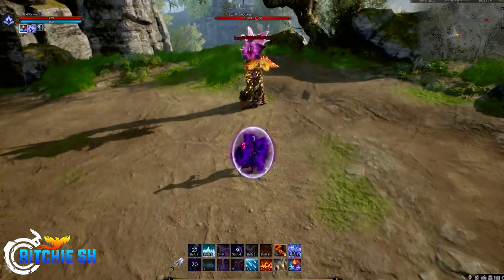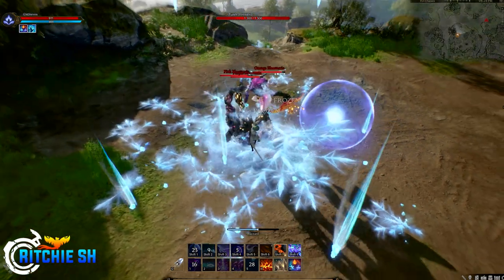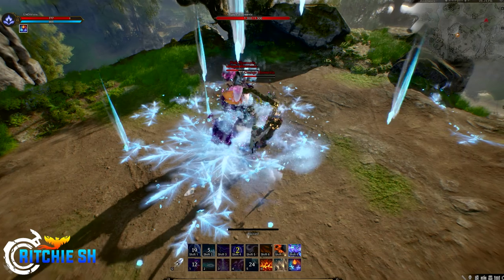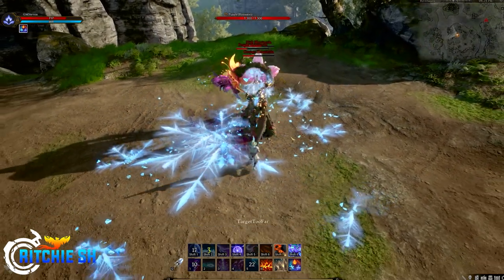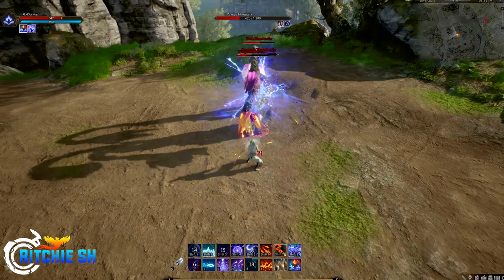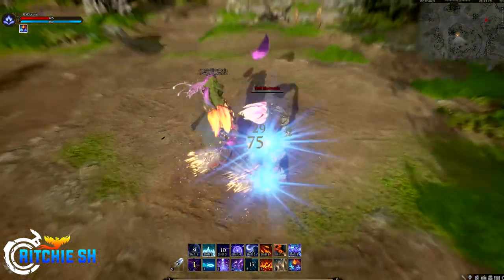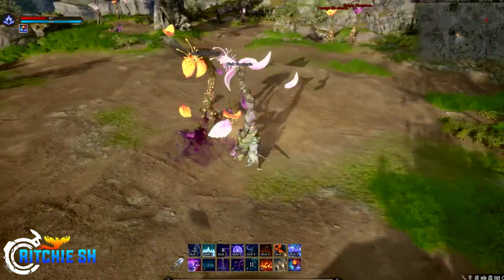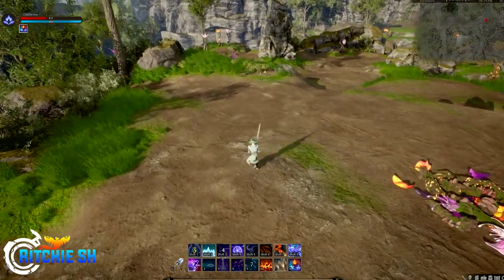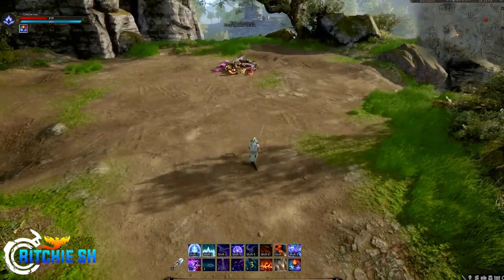Ashes of Creation just gave us the absolute best Alpha 2 class reveal to date with the Mage Showcase. Within this reveal, we got two full action bars filled with 16 abilities, although not all were demonstrated, an in-depth look at a handful of these with talk of class synergy with the different Mage elements, and one of the more experienced Mage devs taking us through some combat with mobs one-on-one, demonstrating the Mage's AoE capabilities in all its glory — without using cheats or aggroing the entire region, unlike someone else.